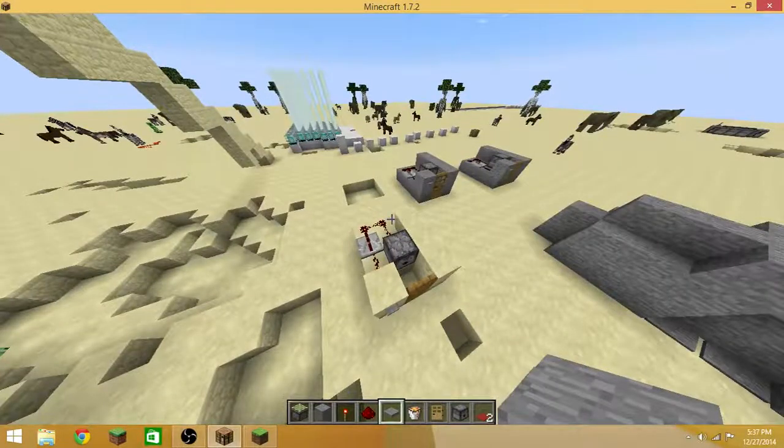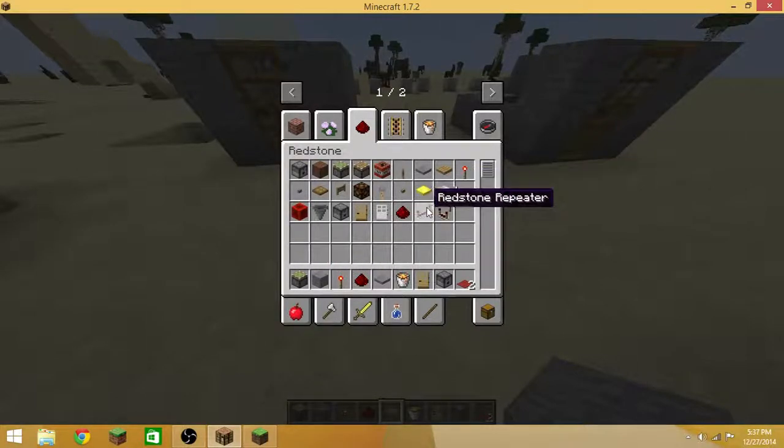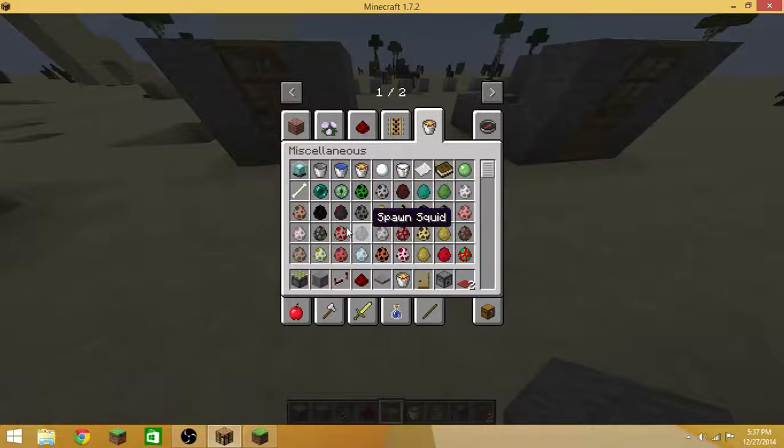So now I'm showing you how to build it. What you need is a block of your choice, a redstone repeater, a dispenser, and a mob of your choice. I use Ghasts because there are other bad mobs you can use, but they won't aim right for you. Like I have one with a Wrath and it goes the other way instead of aiming for you.